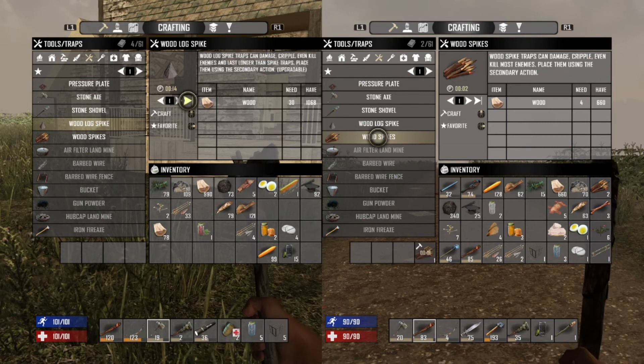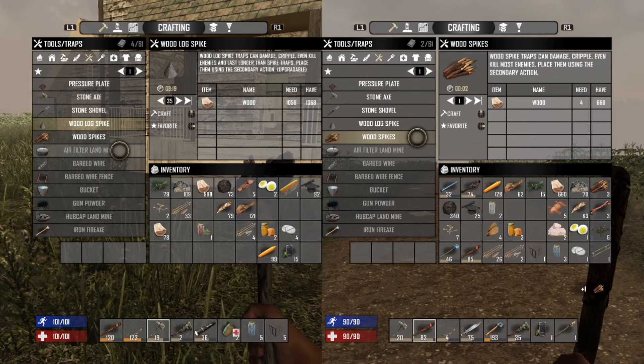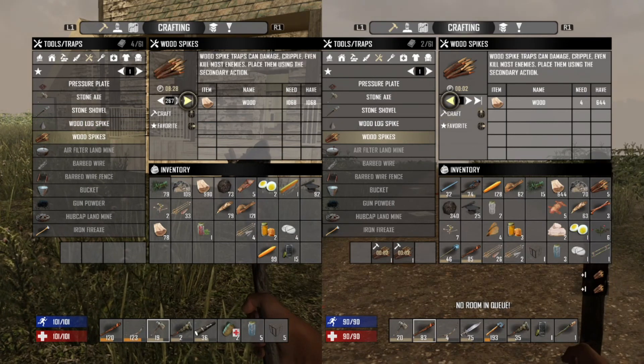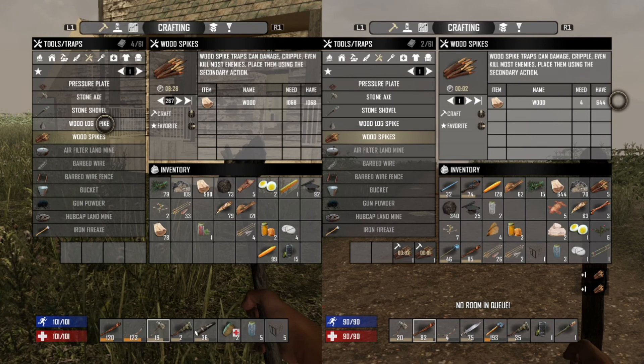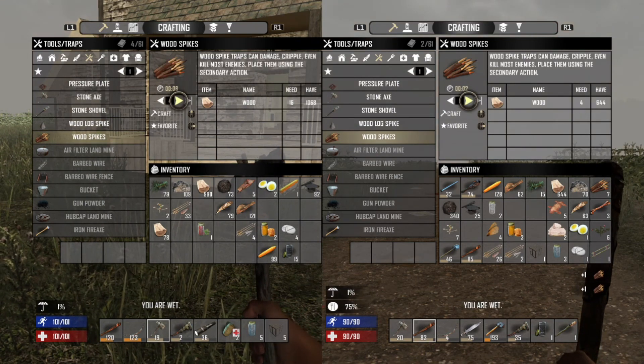We can still craft quite a few of them. I could craft 35 log spikes, but we could craft 267 wood spikes, so I think we're gonna do wood spikes.